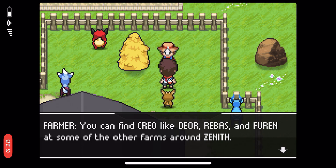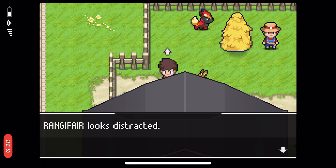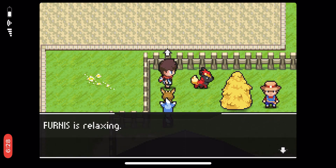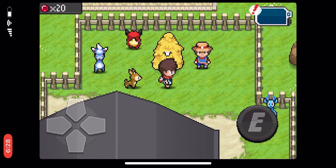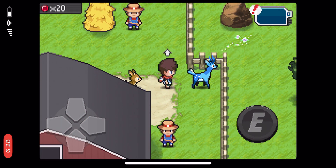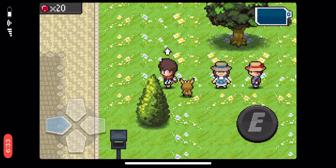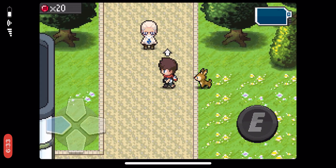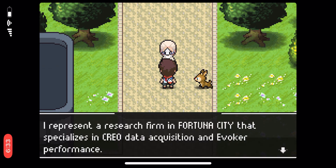You can find Creo on some of the farms around Xana. I haven't done any research about this game — I don't really know what to expect. I think I looked into it just a little bit in the past, but I still don't know that much about Evo Creo. It's new to me, though I think it came out like two or three years ago. Dr. Affinity, you just became an Evoker from Lanos — you look kind of old.